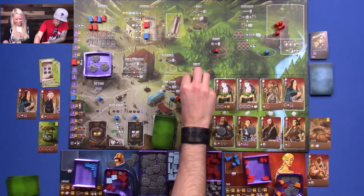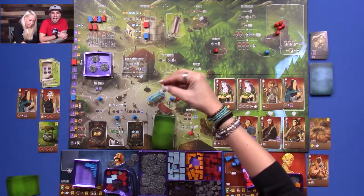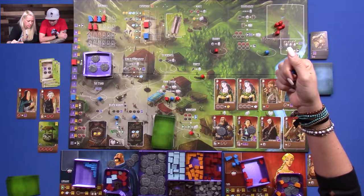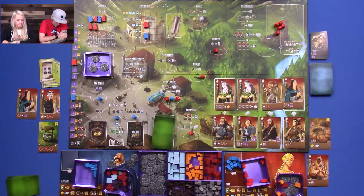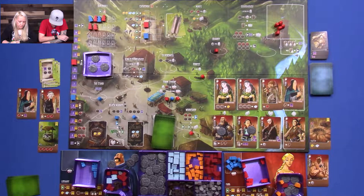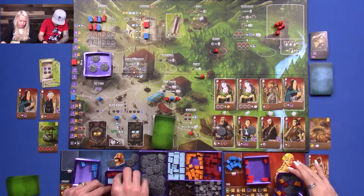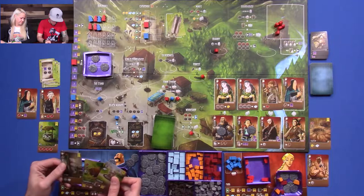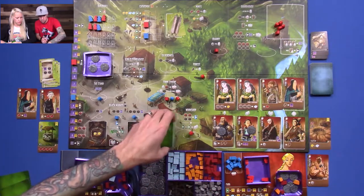I'm going to go to the forest and take three wood. I'm going to go to the town center and take care of that — I didn't think it was going to last very long. One, two, three. I don't like you here, I don't like you here either. I'll take them. No, they're gone with me — they're all sleeping at my place. We will go to the guild hall here. One, two, three — four resources. We're going to get rid of a card.